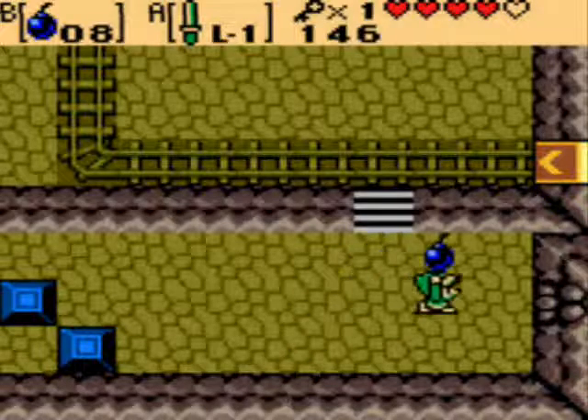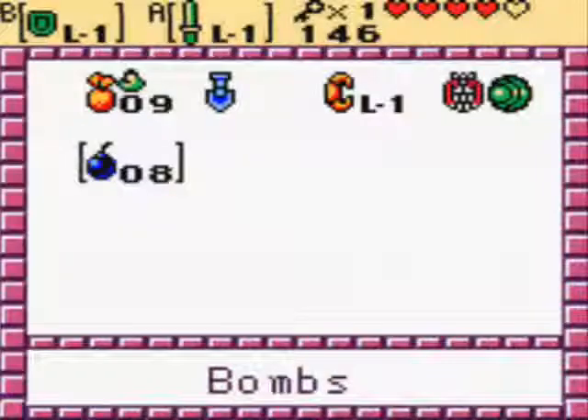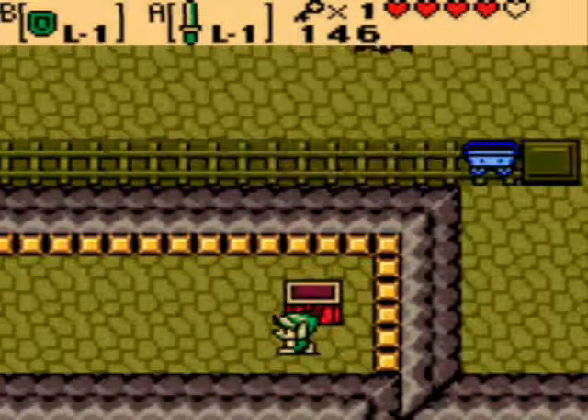I didn't see this — a bomb wall! What do we have in here? A treasure chest — a dungeon map! Nice!